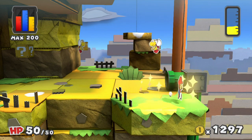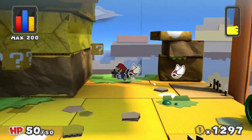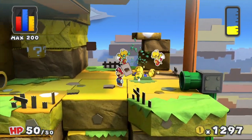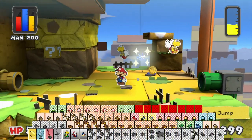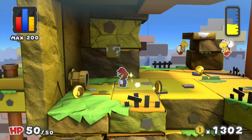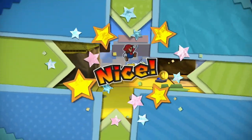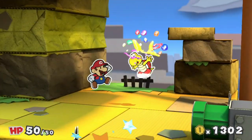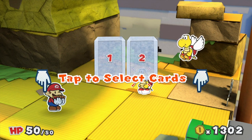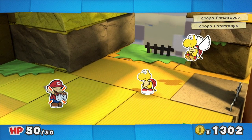And another new enemy already — some Koopa Paratroopers. They're pretty annoying to avoid, especially when you're trying to get everything, but you'll learn what stops them attacking around their boundaries fairly quickly. I think I will fight one of these guys. Jumping on them once removes their wings, and then they're basically just a normal Koopa Trooper, even if their name hasn't changed.